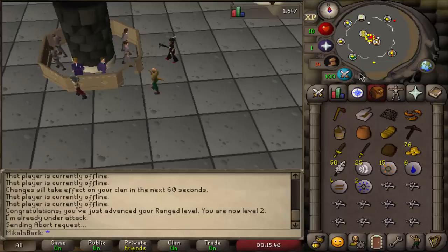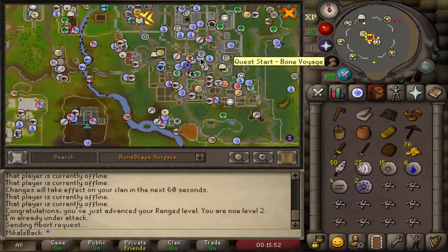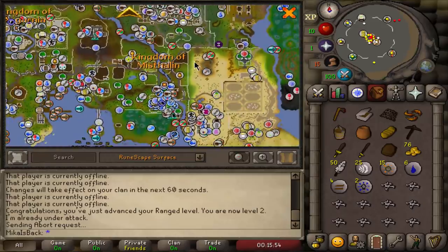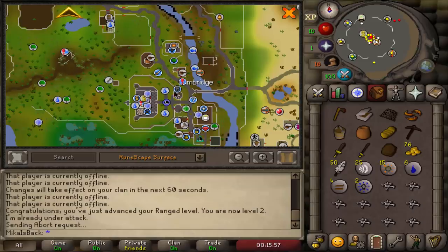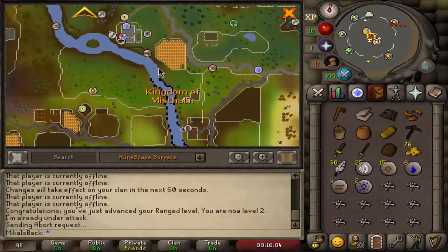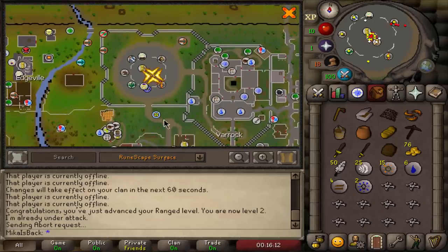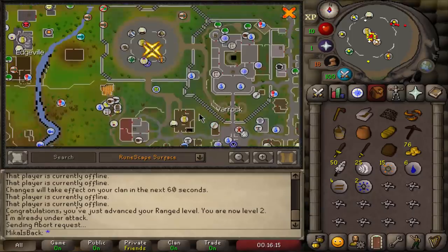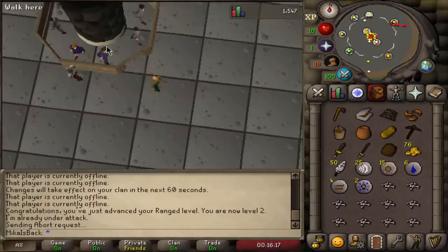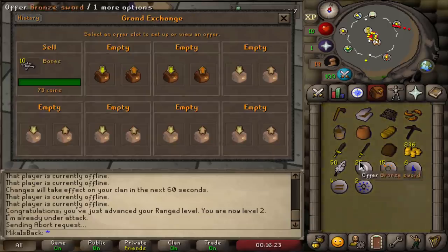I killed a little bit of chickens, made my way to the Grand Exchange, which is all the way in Varrock. If you are wondering how to reach this place, when you start the game you spawn in Lumbridge, then you run north following this path. You go left here so you do not go past the Dark Wizards, because this is where a lot of people die. You go all the way left and then all the way up next to the left wall and you reach the Grand Exchange.